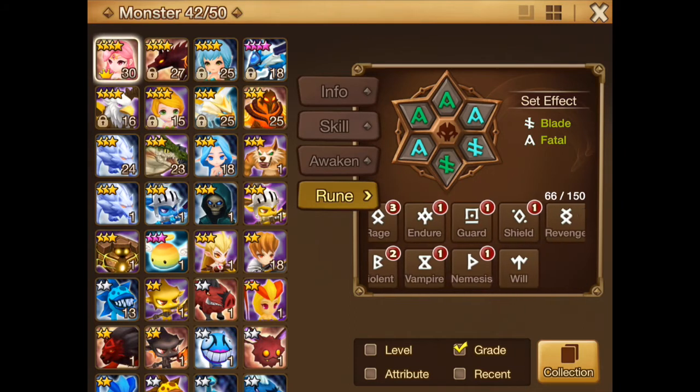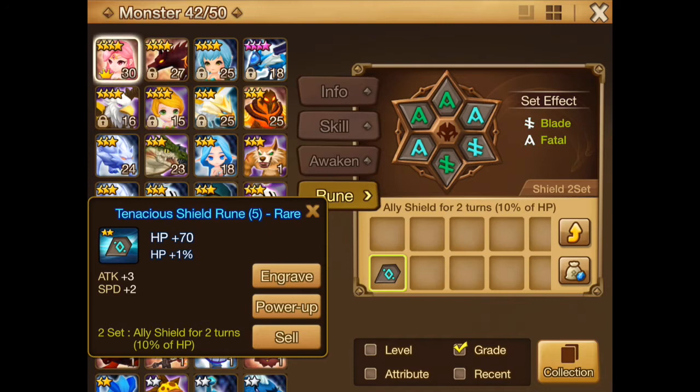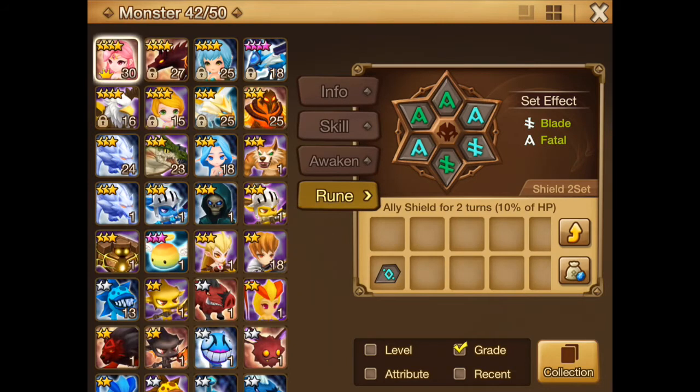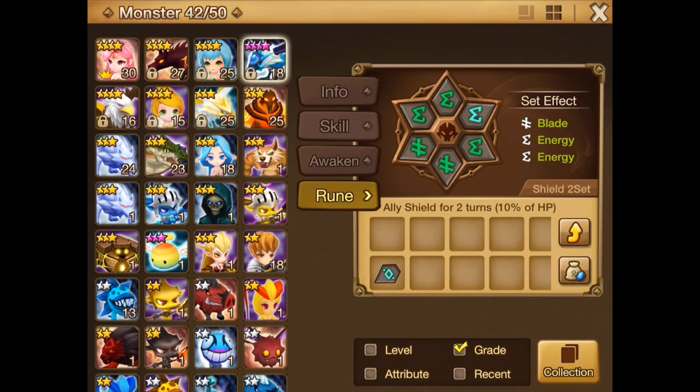I actually think making a shield set would be very good — maybe instead of one of these energy sets you could make a shield set or a blade set. This unit really does not benefit from a blade set though, so I need another rune for that first. That has to wait.